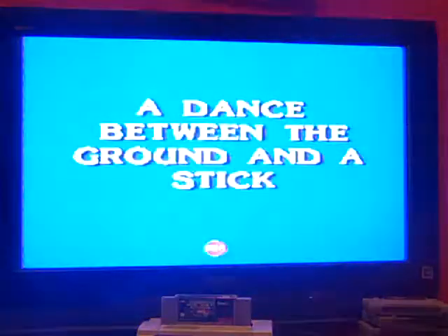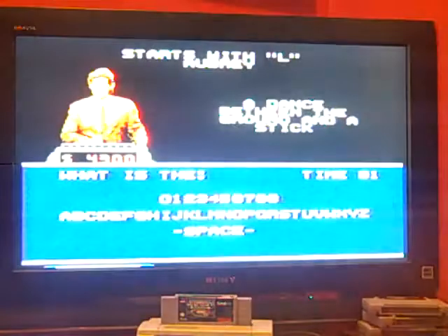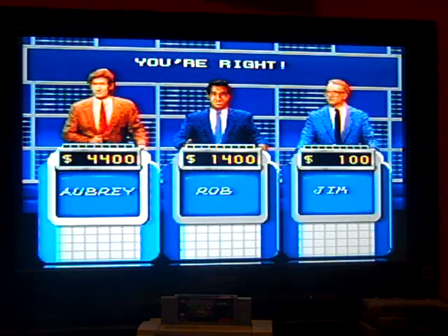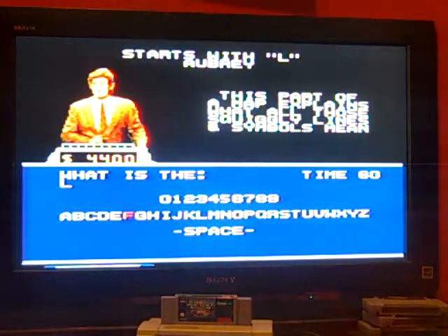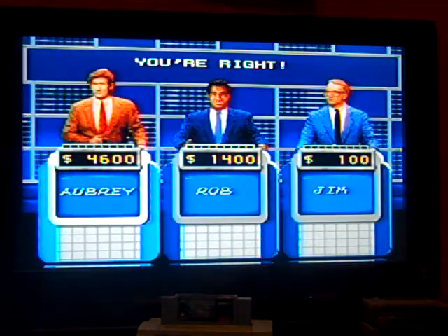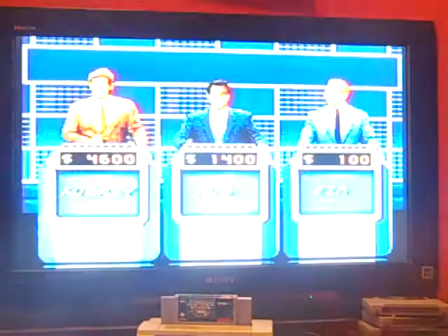Starts with L for 100 — a dance between the ground and a stick. What is limbo? Starts with L for 200 — this part of a map explains what all those squiggly lines and symbols mean. What is a legend? Starts with L for 300 — with one L it's a Buddhist monk; with two it's the largest South American member of the camel family. What is a llama?